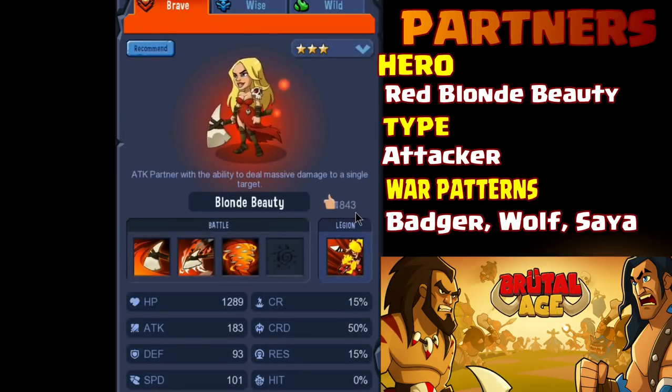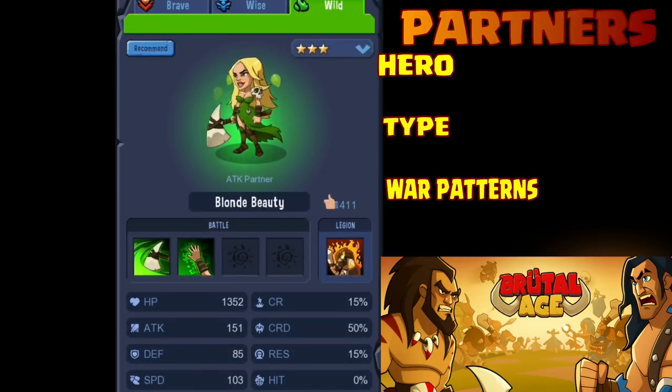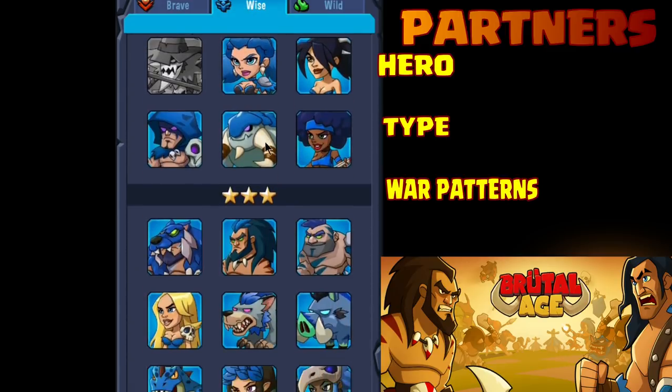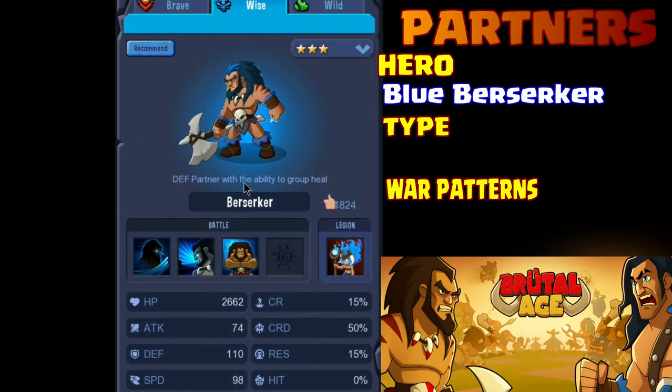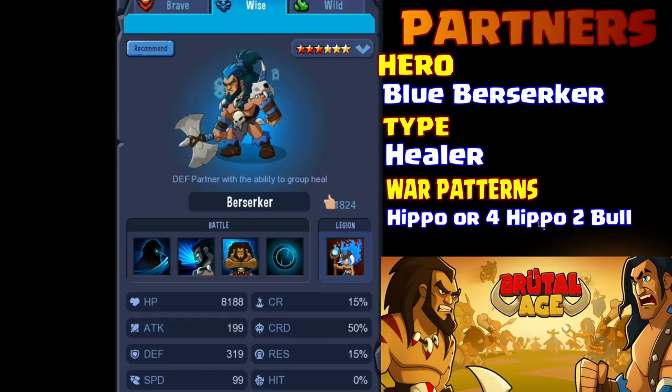Don't necessarily go by the thumbs up. This is in the codex. If you click on the partner icon on the right-hand side of your village, it will take you to your partner screen. In the upper right-hand corner there's a brown little book-looking thing — click on it and you get in here. This shows you all the different partners you can get. The ones in color are the ones I already have. If you click the upper right-hand corner where it says three-star, it will show you how far you can advance it. This can go all the way to six-star — the red stars are the third level of awakening.